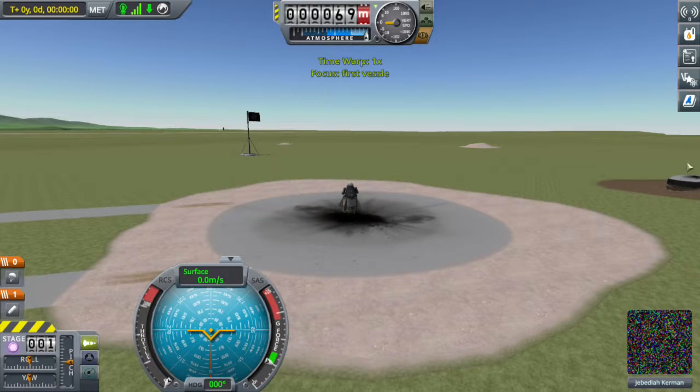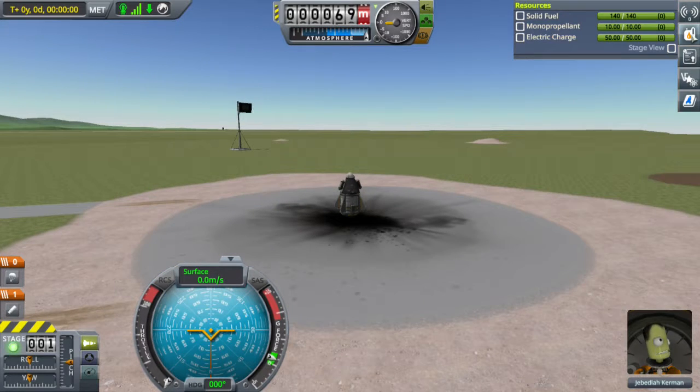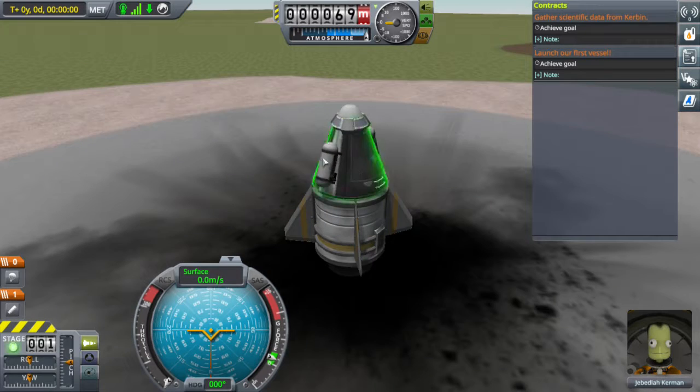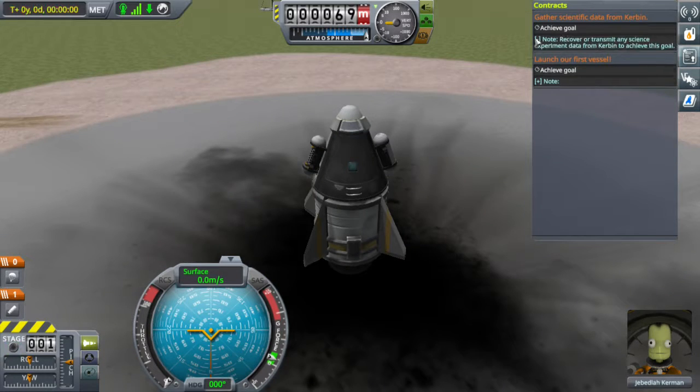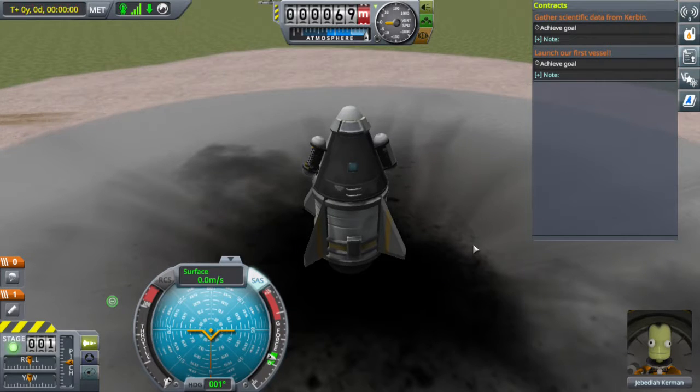So you'll notice here there are things — I've put my thing at the side, so that's it. We'll need to do some staging: yes, note, good turn. Okay, then I'll turn on SAS and blast!